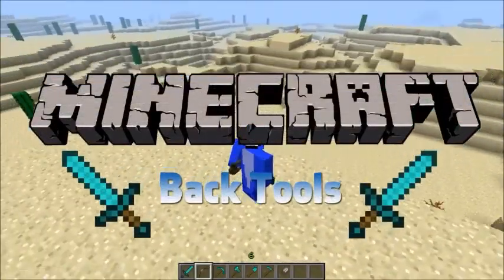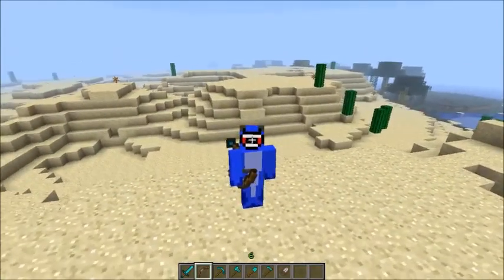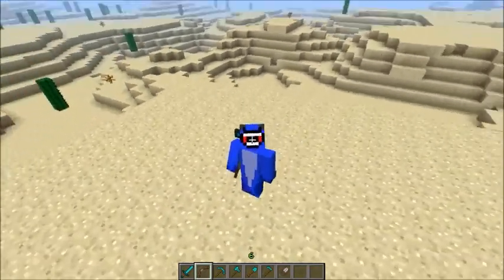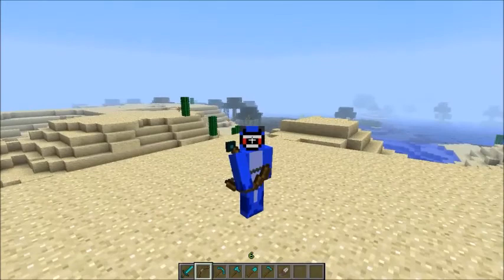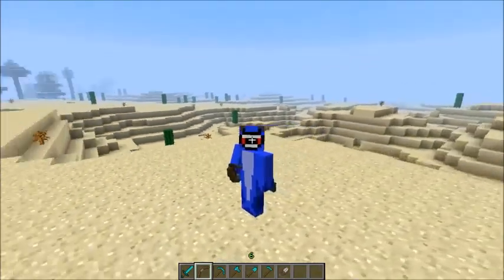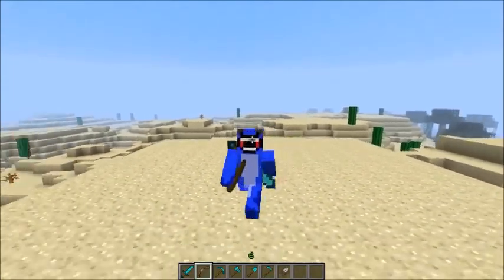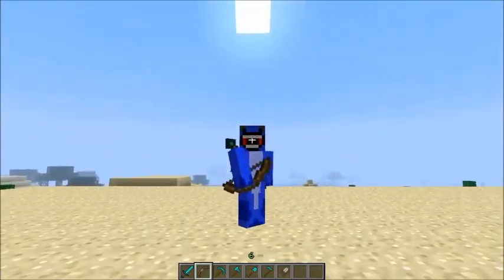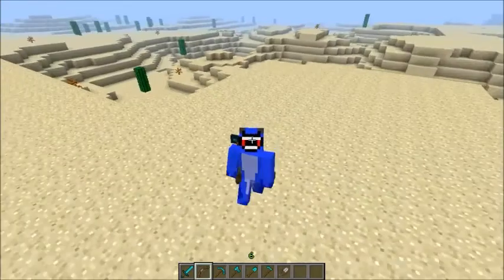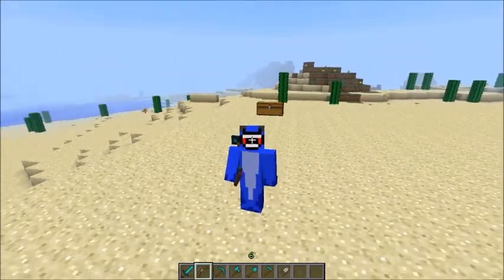What's up guys, it's the Guy Shark here, and today I'm gonna be checking out the mod Back Tools. Back Tools is a really cool mod that allows you to wear tools on your back. You can put swords, bows, pickaxes, axes, shovels, hoes, and even shears on your back — although I don't know why you would want to put shears on your back.